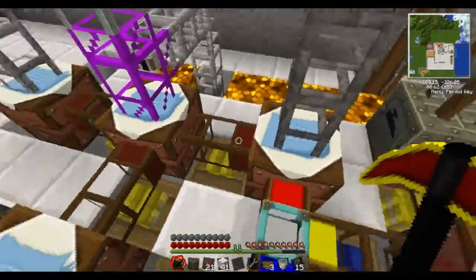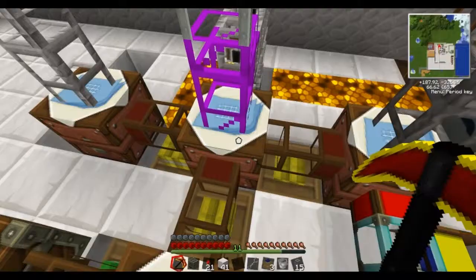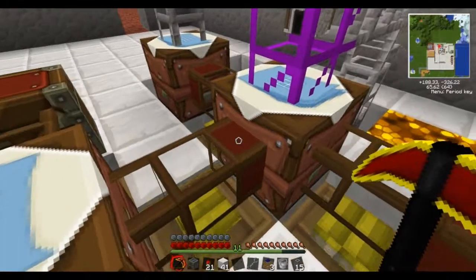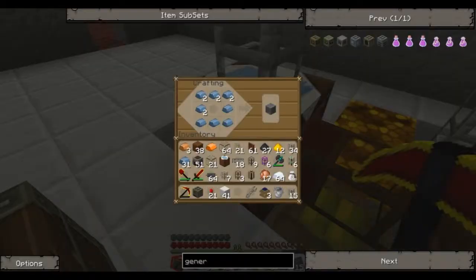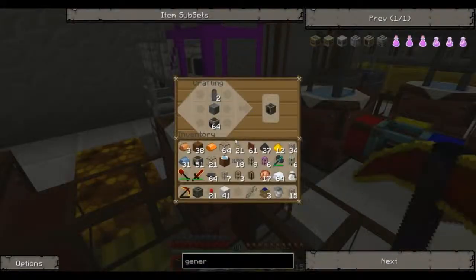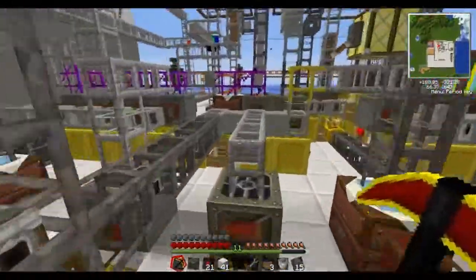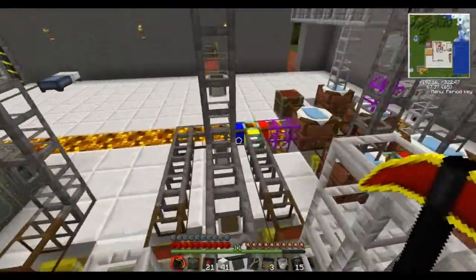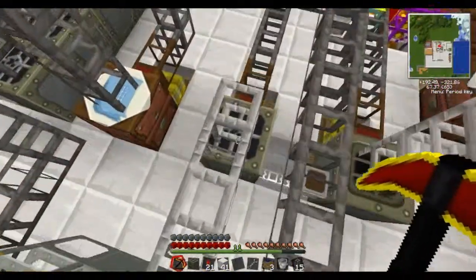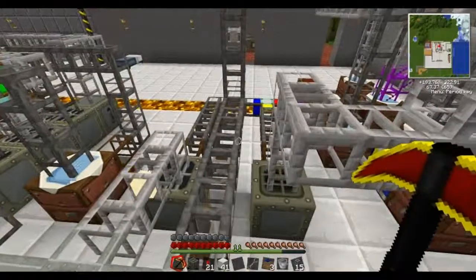Our rechargeable battery comes out of this wooden pipe to be made into a generator. Our refined iron and the furnace — actually the machine block sorry — the machine block is made here with our refined iron which comes through the top. The machine block goes across this wooden pipe into here, and our generator goes into here where it's combined with our glass. Our glass comes from our cobblestone, which is macerated into sand and then smelted into glass here. And any leftover cobblestone is made into our furnace, which is used for our generator.